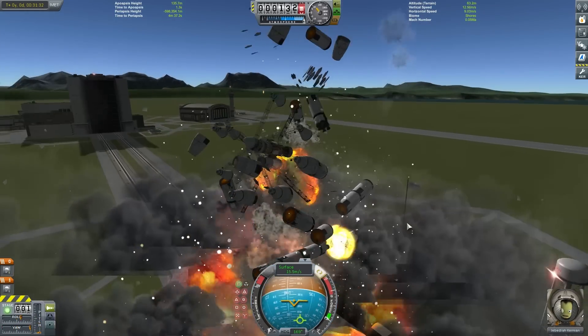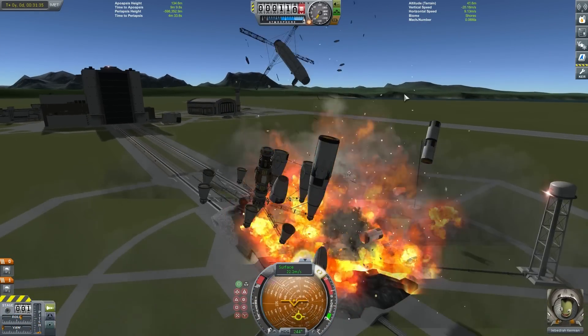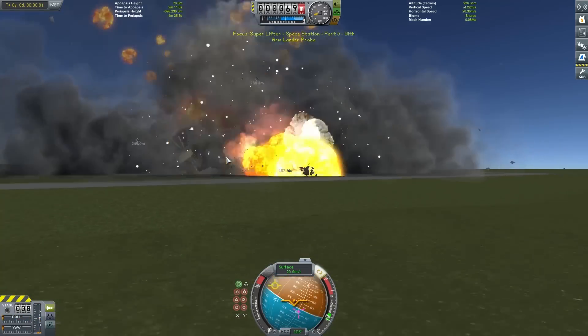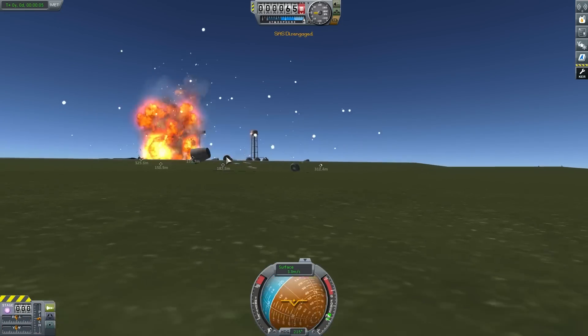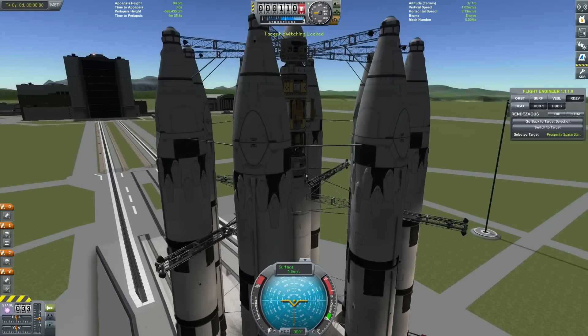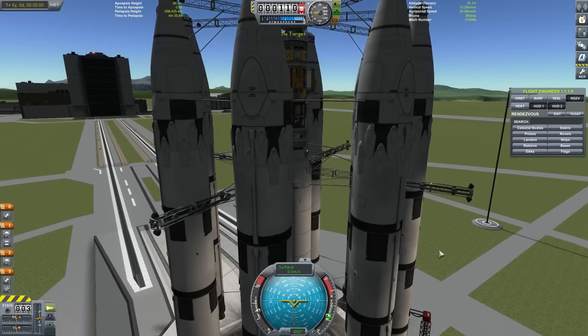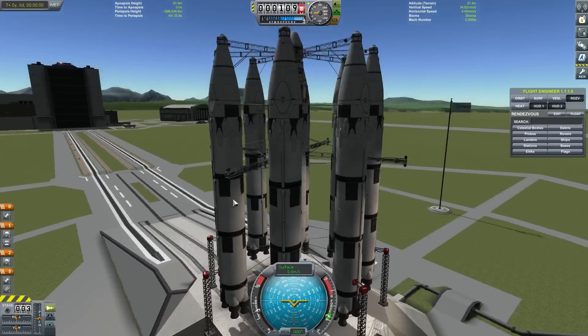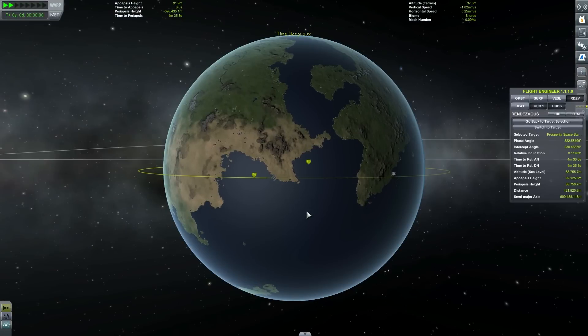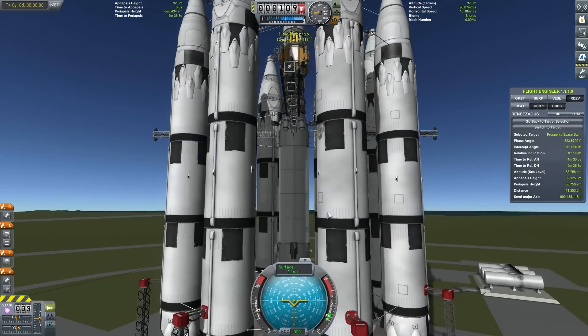I've done this again! We're going to put some stability enhancers on this thing so that doesn't happen again. After a quick reload, we're back with some stability enhancers this time. It's important to make sure the Prosperity Space Station is actually lined up just near that desert area continent there, just prior to lift-off.